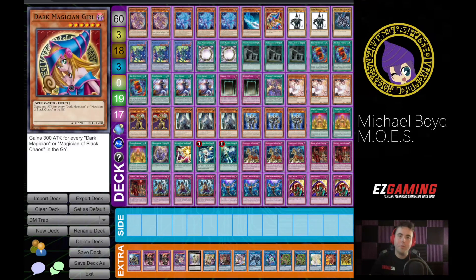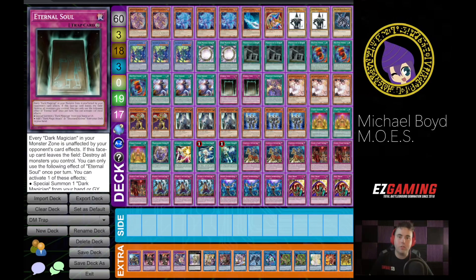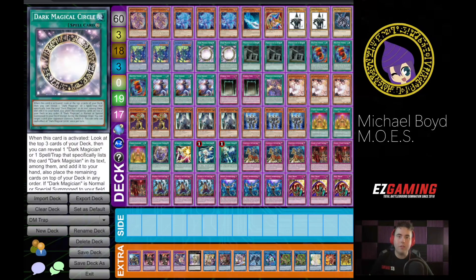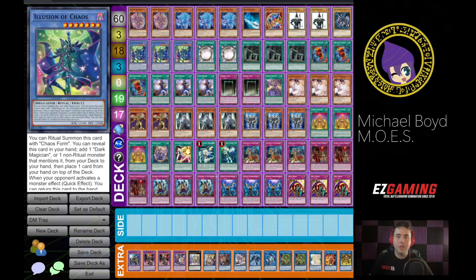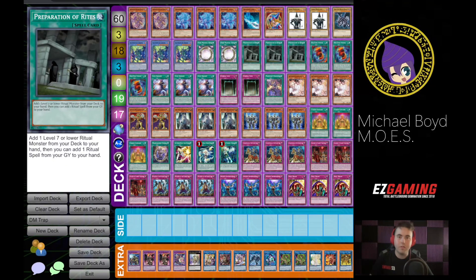Even if you go and try things like swapping one Apprentice for a Tamias the United Dragon, or you cut one Eternal Soul, or you cut an IOC for Seravus, it's not really changing the fact that your deck is all Dark Magician. None of these cards truthfully really accomplish much by themselves.